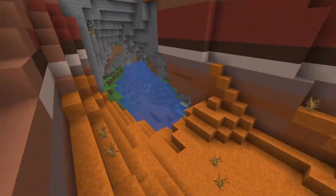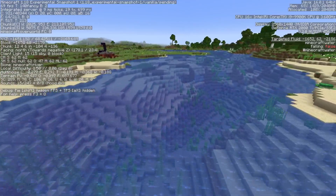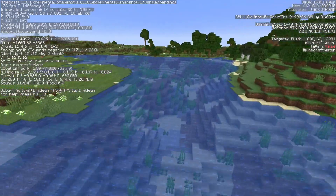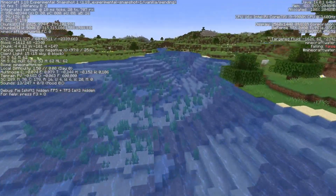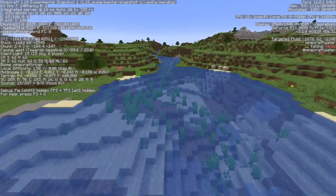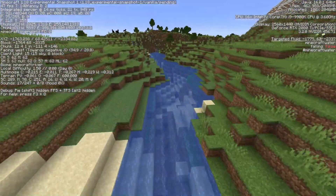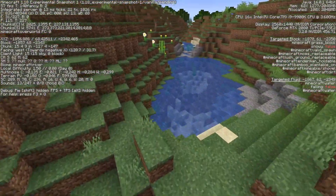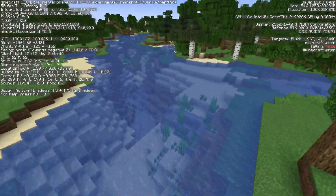There's also a cave entrance here — it looks quite interesting. After a bit of flying around, I also quickly noticed that the rivers are much wider now, which is definitely something I approve of. You can see this is just a huge river biome now — it's definitely not comparable to what we had before. Here it narrows again, more like what we were used to.